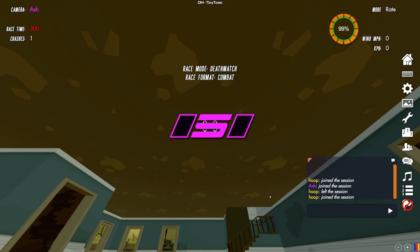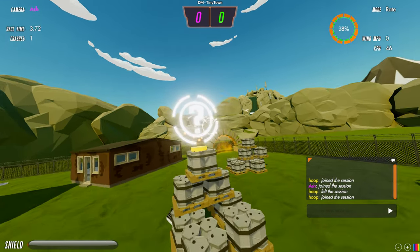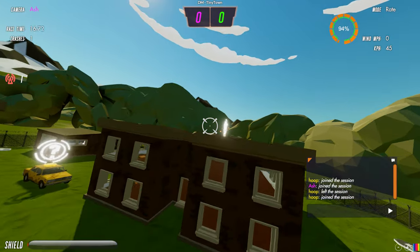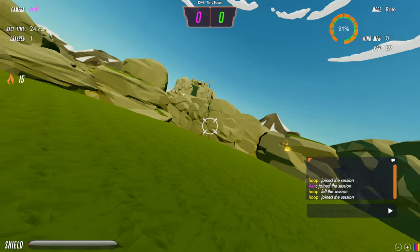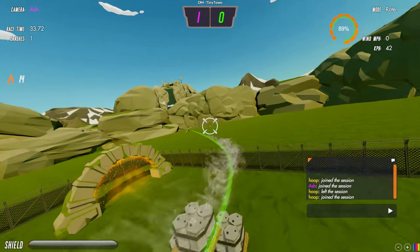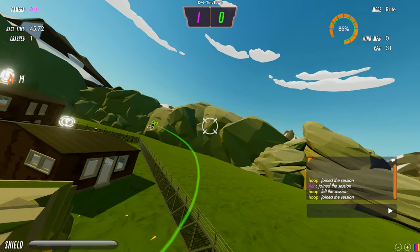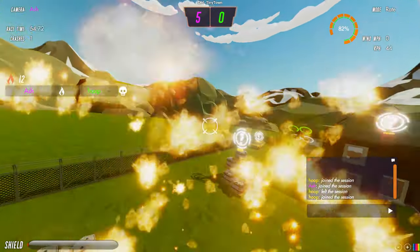Starting deathmatch again — picking up pyro shot. This one causes prop damage, fires a lot faster, and if I hit Liam just once you'll see he starts to smoke, giving him 100% prop damage so he's now slower. That makes him a one-shot kill while smoking. If he flies through the recharge gate it will fix his prop damage — he's no longer smoking and I now have to hit him twice again. One hit puts him smoking, and the second shot is the kill.